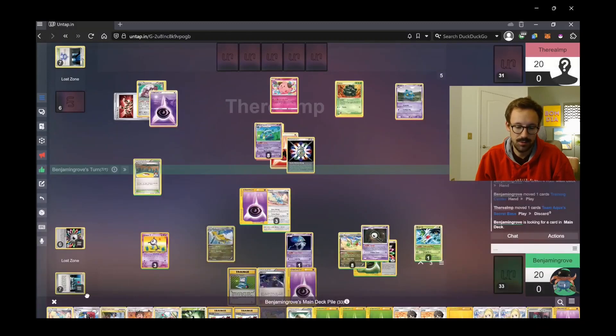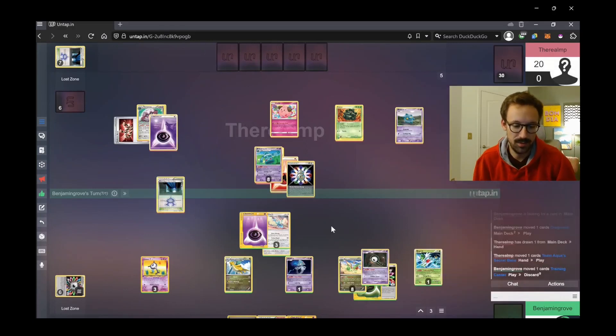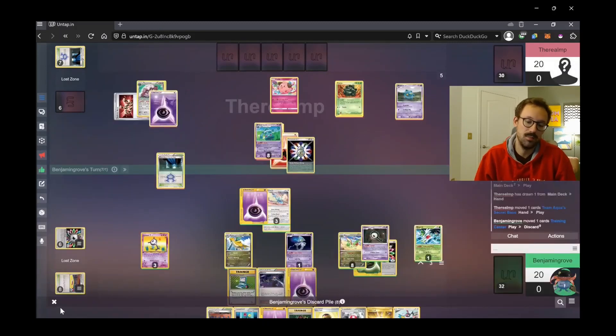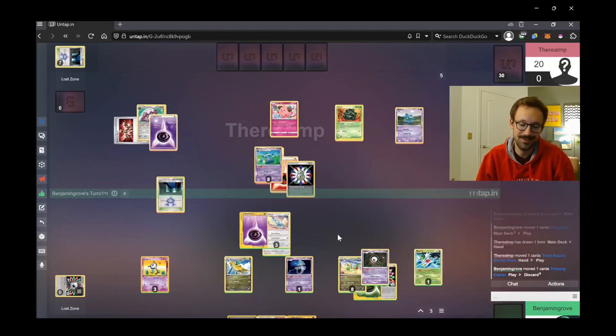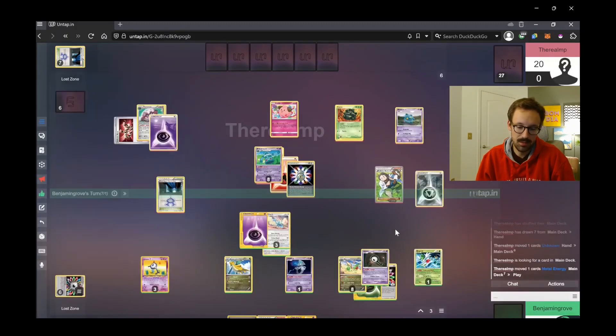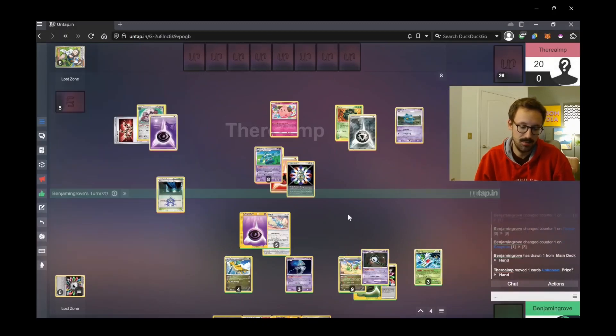I go for a Draco Melody and get another Dragonite into play. He immediately responds with Team Aqua's Secret Base — important to note that in this matchup we each have two stadium bumps, so whoever plays the stadium bump first will probably lose the stadium more. I'm playing one Training Center and one Windstorm; he's playing two bases. He uses Professor Birch's Observations to shuffle and draw seven, then threatens with Cycler before just spreading and taking the first knockout on my Unknown.